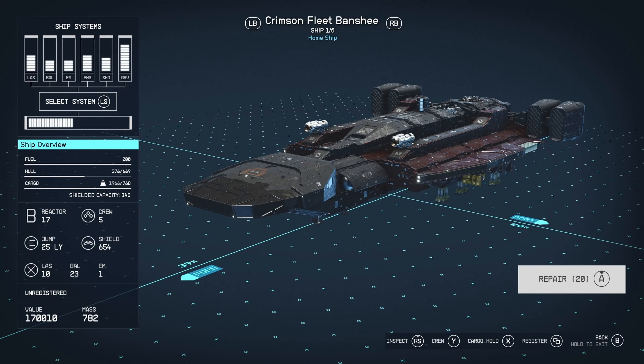650 shields, which is quite good. Your shields will probably be lower depending on your perks — I have a crewmate that gives me slightly better shields. Weapon-wise, it's got lasers, ballistics, and an EM weapon: 10, 23, and 1.